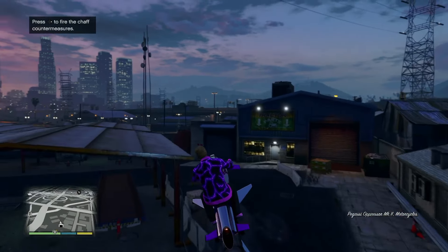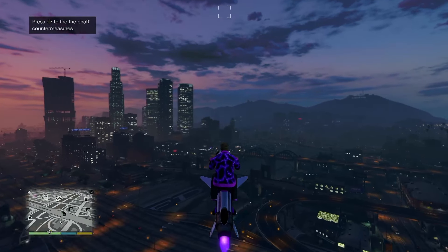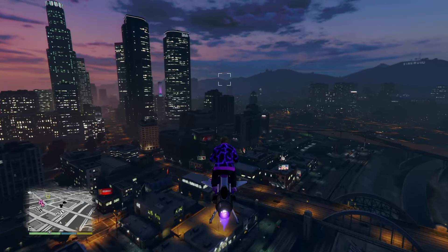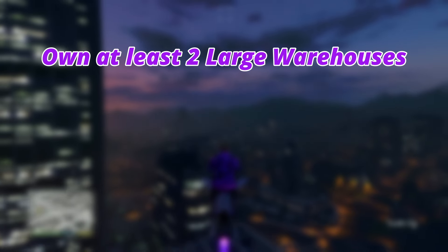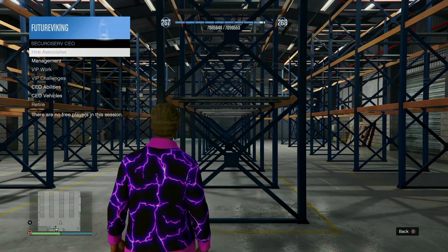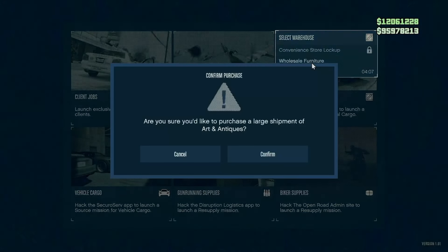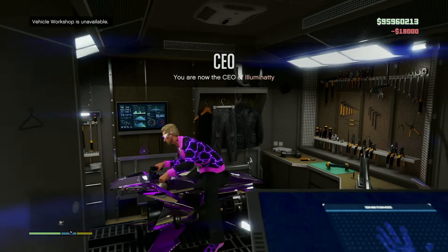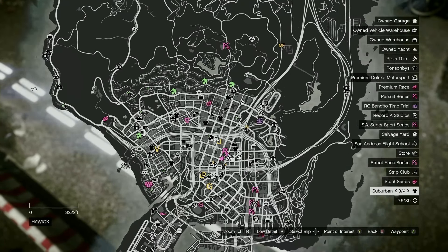I'm going to give you some sourcing tips and recommendations to help you get things moving as quickly as possible, under the assumption that you have at least two warehouses. If you only have one, most of this still helps you now and all of it will help you in the future. Tips: own at least two large warehouses and always send your staff out to source passively whenever you enter your warehouse. Source three crates per mission for the first large warehouse, then once delivered, source another three at the second warehouse.